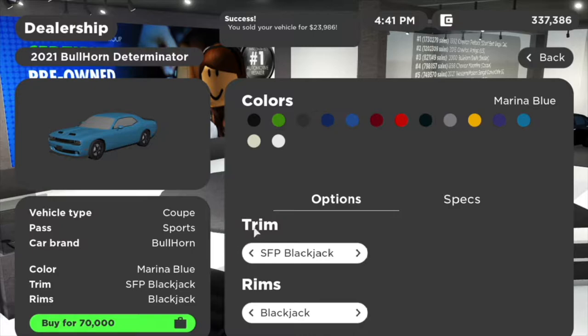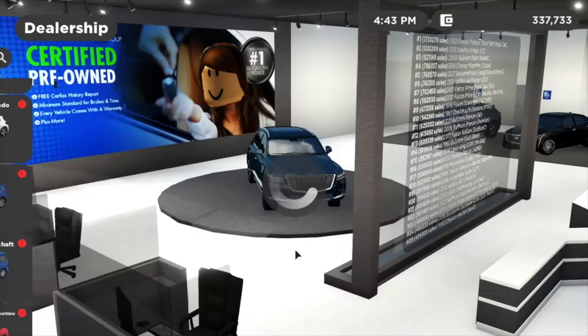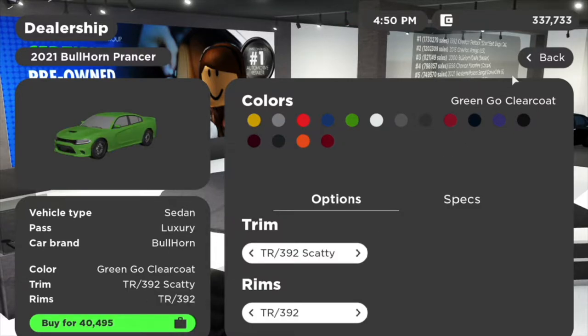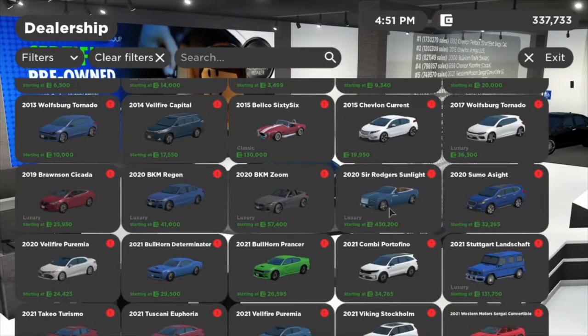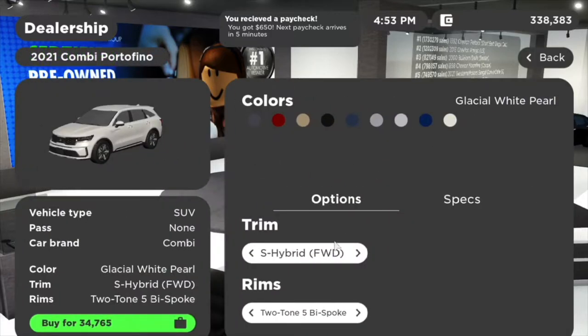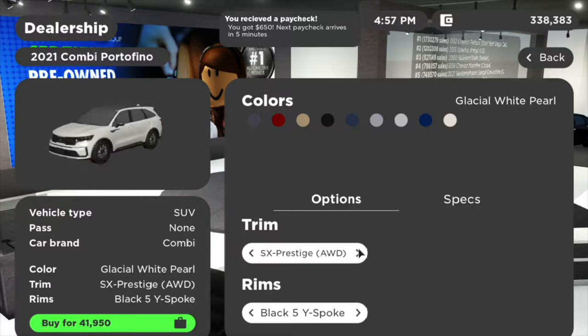Next up we have the 2021 Bullhorn Denominator — I already tested the other one so I'm not going to test this. We also have the 2021 Bullhorn Printer which has a wide body, which I think is very very nice. We're basically running out of time — it's a very long video.